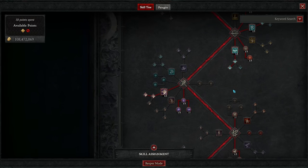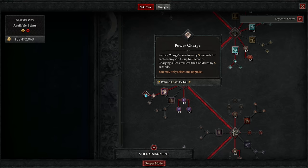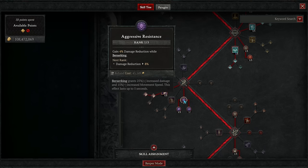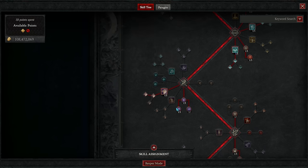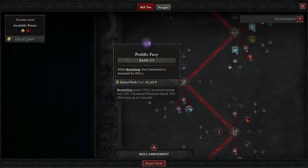Then we're going to be taking Charge as well as its base enhancement and Power Charge. This lets us have a high damage source of unstoppable as well as high movement ability. It hits multiple targets, it can stun enemies, and resets the majority of its own cooldown just by hitting three enemies or more per cast. Then we take one rank of Aggressive Resistance for damage reduction while berserking, one rank of Battle Fervor for a short burst of berserking after Charge hits an enemy, and three ranks of Prolific Fury for a big bonus to fury generation while berserking.